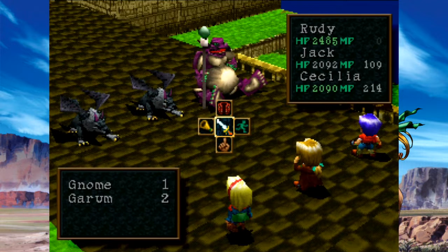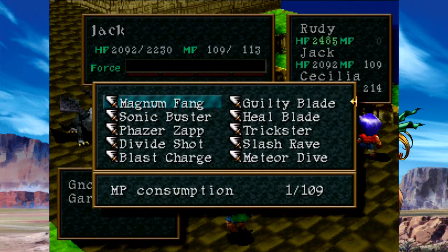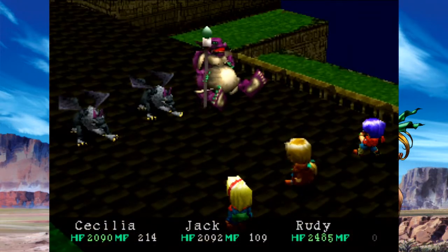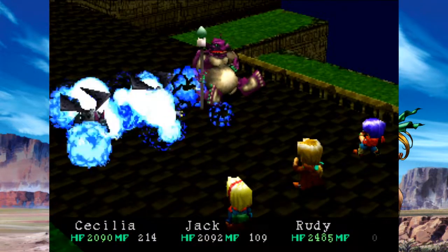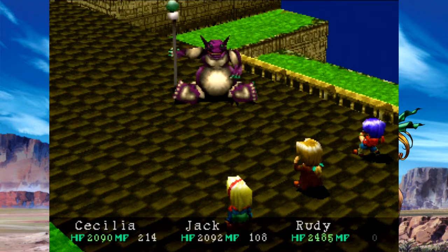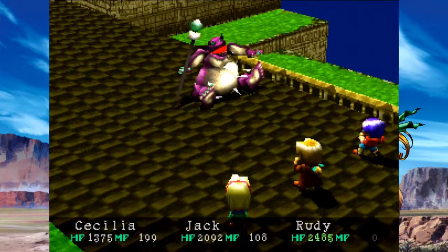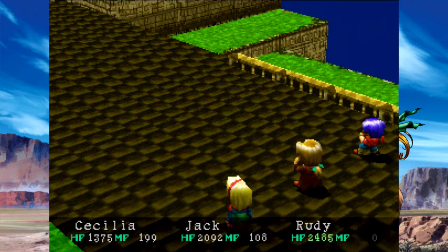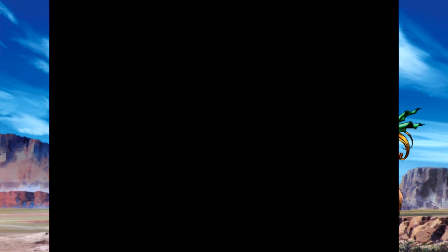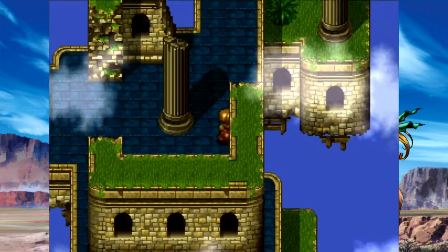Oh, new enemy — the Gnome. You know what? Let's just blast him with Cecilia. I sent Kitten around. She's become quite, quite powerful, and I don't blame her for just enjoying blowing enemies away like that.